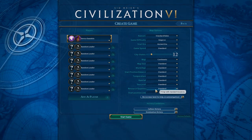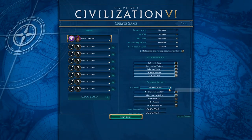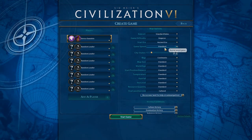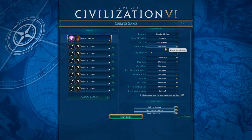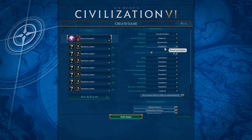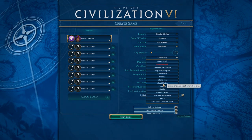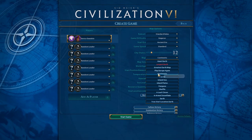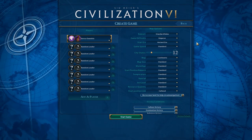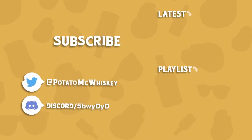Resource quantity and everything else looks fine. I'm going to keep religious victory on in the advanced settings, limit turns by game speed — all that looks good. Standard game speed as well. Very standard rules on a Continents map. I considered a map pack map but we'll just go Continents. Thanks for watching this introductory video and I'll see you when we get into the gameplay!